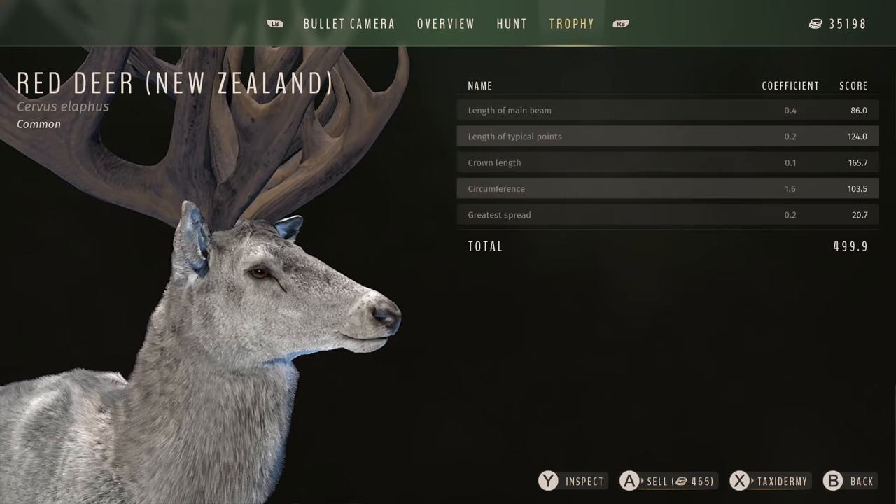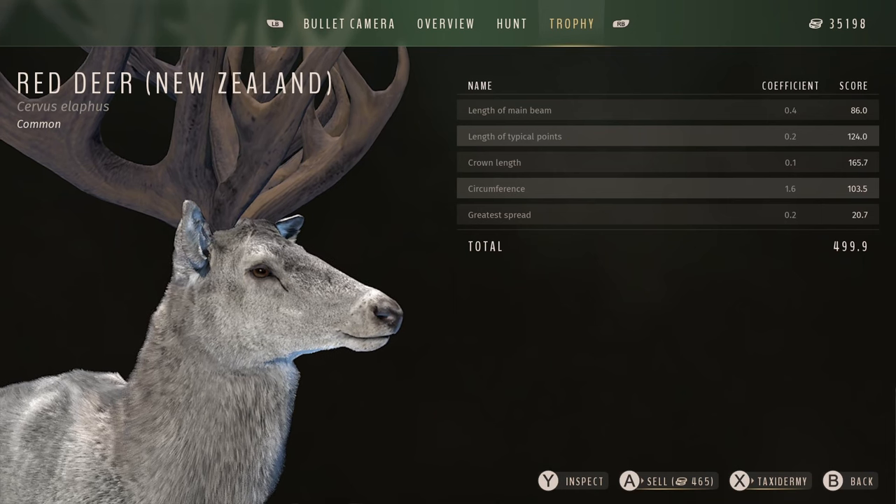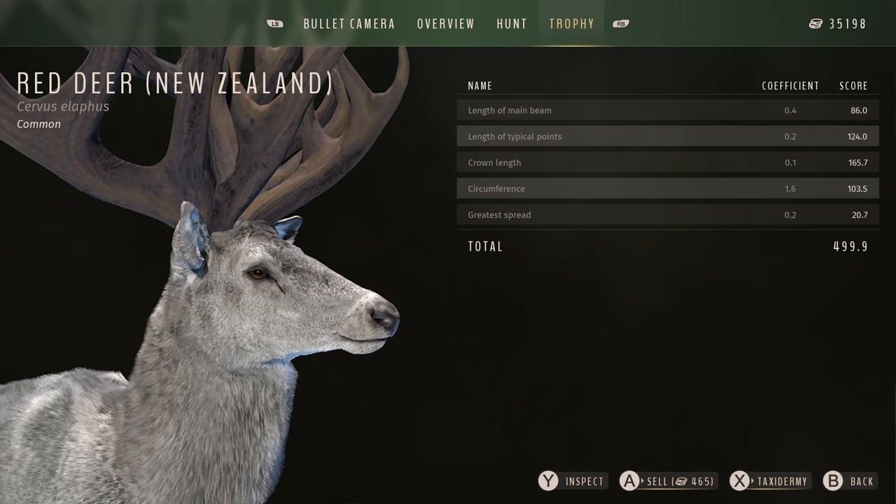He scores 499.9. I'm really surprised he's not a 500 score, and I don't know if that's intentional, but 499.9 is absolutely massive. Like other mission animals that tend to have really high genetics and really high scores - like the lion over on Tikamoon, which has basically the same really high score and genetics - it's kind of what I expected. I would have expected a flat 500, but regardless, that's not even that important to me. He could have had much lower genetics and a much lower score.